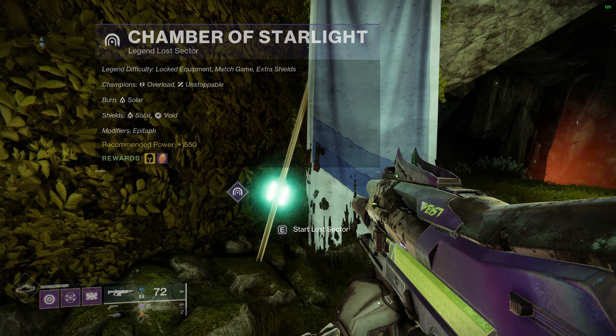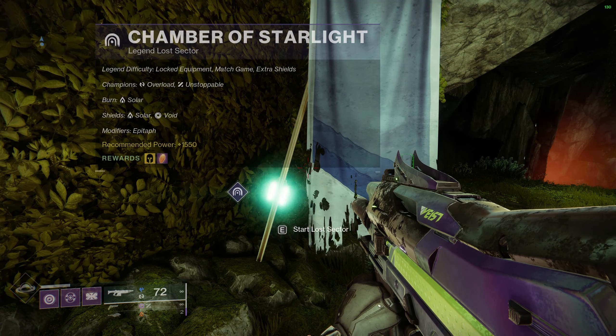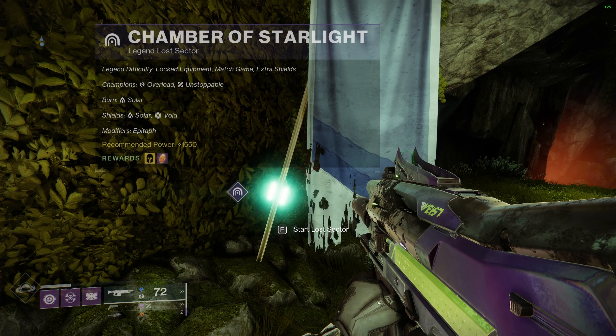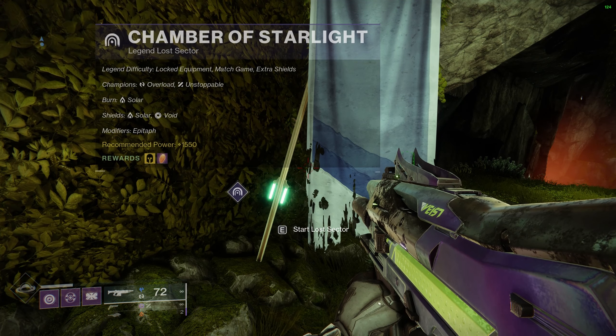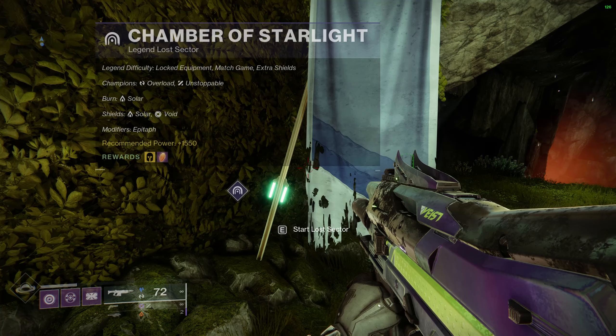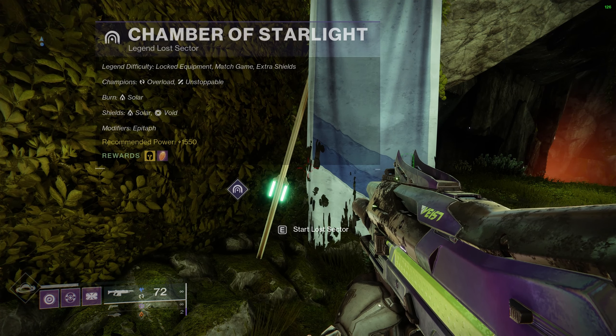For this Legend Lost Sector you have Overload and Unstoppable Champions. The Burn is Solar and the shields you'll find throughout are Solar and Void. The recommended power is 1550, so just be aware of that. I'm a little bit underleveled right now so I won't reach my maximum potential, but I'm going to give it a go anyway.